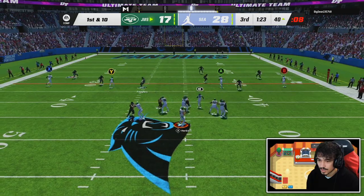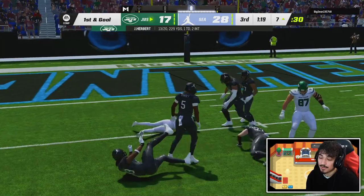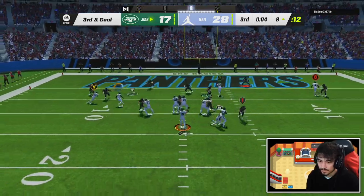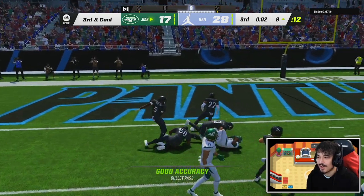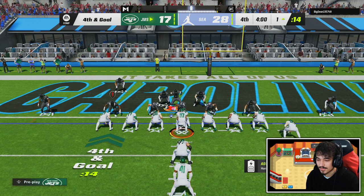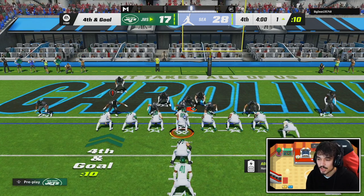We should have G-Dub open again and we get a nice ball there — probably would have been a touchdown if I didn't high-ball it but I'll take it. Go, get in — no way we don't score this, look at the alignment, there is no way we don't score this.